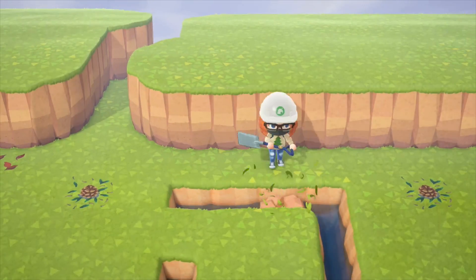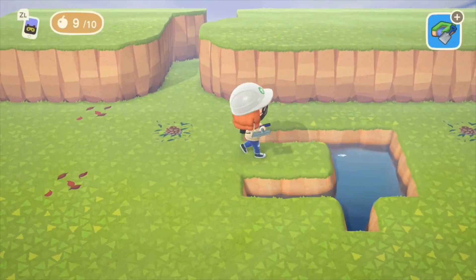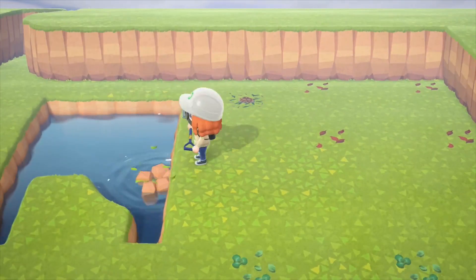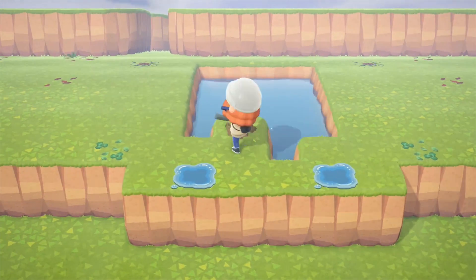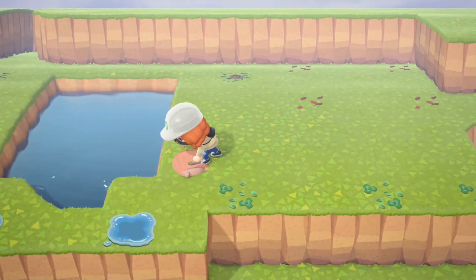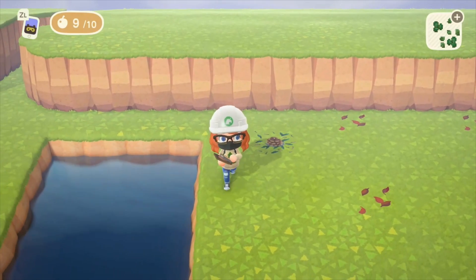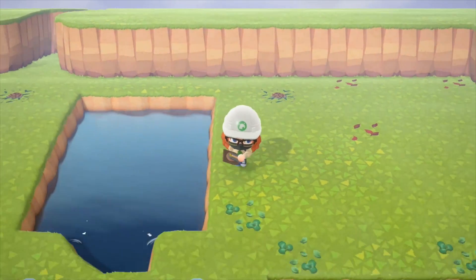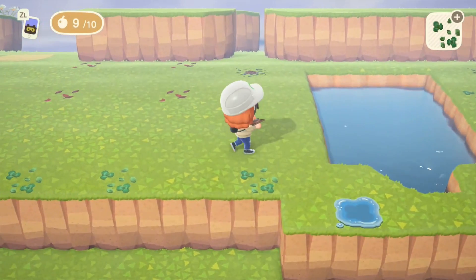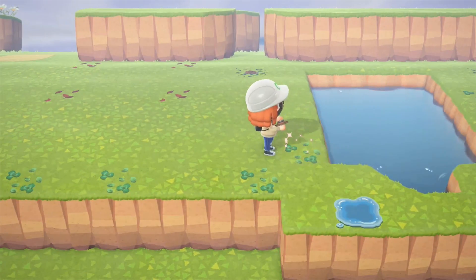Now that I'm happy with the basic structure of my cliffs, I'm going to terraform the river. Although I normally go for a very natural river, I'm going to make this one very rigid and straight because I'm going to place a bridge. I'm placing clover designs down where the four corners of the bridge should be, on either side, to help me line the bridge up when I'm ready to place it — it'll make it a lot easier to see where I am.